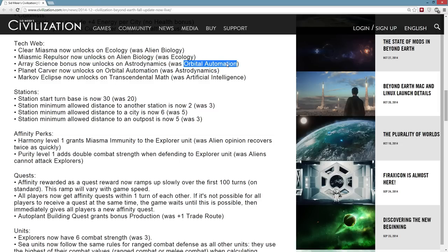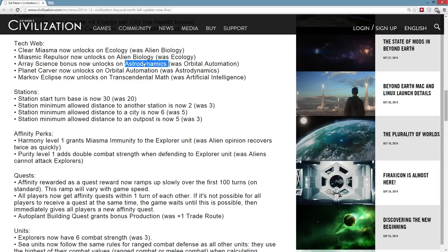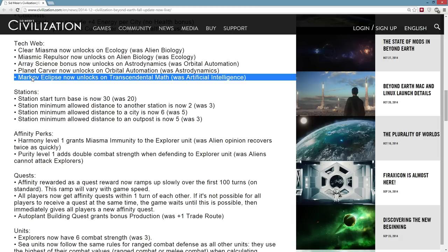Array science bonus unlocks on astrodynamics instead of orbital automation. Orbital automation is indeed a leaf tech and astrodynamics is the branch tech, so now planet carvers are slightly slower to get whereas the array science bonus is slightly easier to get. The Markov Eclipse has been moved to transcendental math, and I think this is a really good change because right now transcendental math basically only gave you the ability to build the equation wonder for the contact victory type. So now there starts to be a bit more purpose to going down that branch — if you're going for the contact victory, you'll get the chance to build the Markov Eclipse wonder if you want.